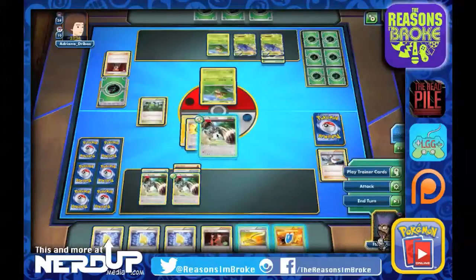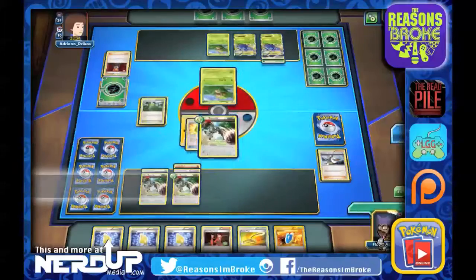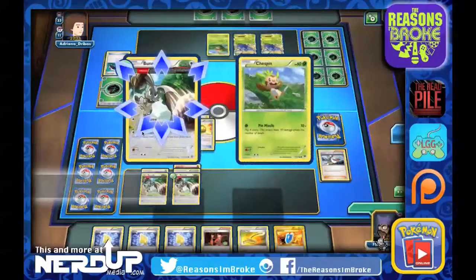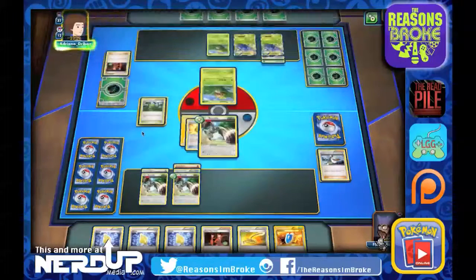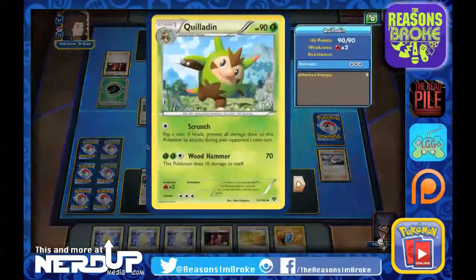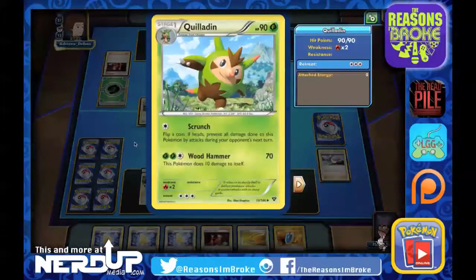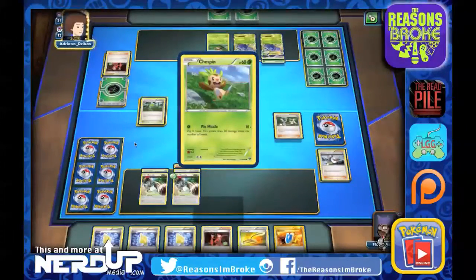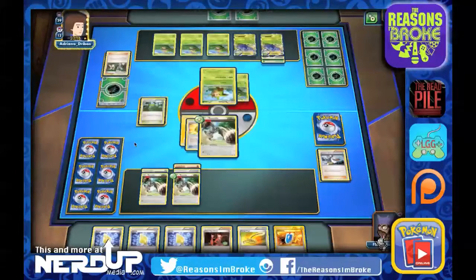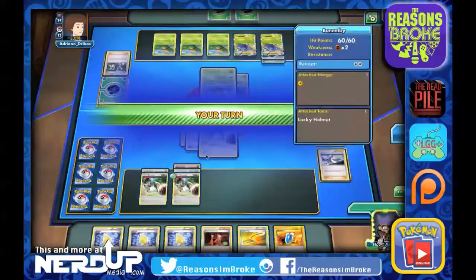There we go, we've got a Lucky Helmet and we're going to dig. We got rid of another Roller Skates — hopefully an Energy next — and nope, Team Flare Grunt. That works too because we definitely didn't have any Energies left. There's the evolution for Quilladin. Flip a coin: if heads, prevent all damage done to this Pokemon by attacks. Wood Hammer does 70 damage, and the Pokemon does 10 to itself. They're going to take out two Chespins from their deck with Pokemon Fan Club, fill up their bench entirely.